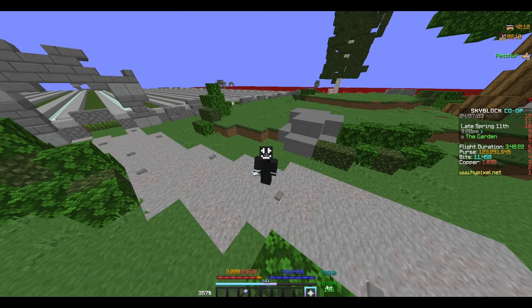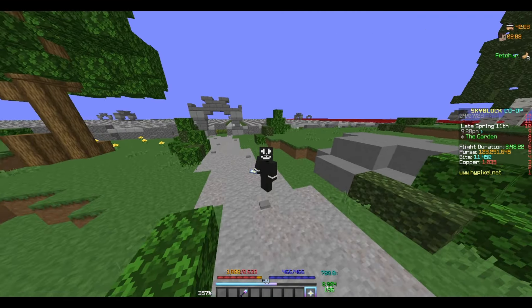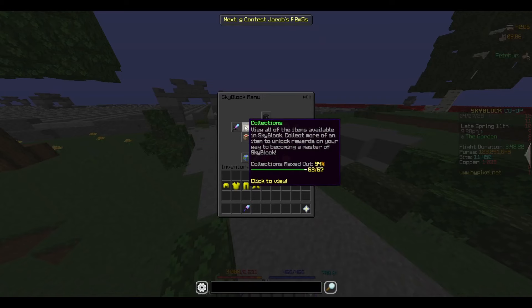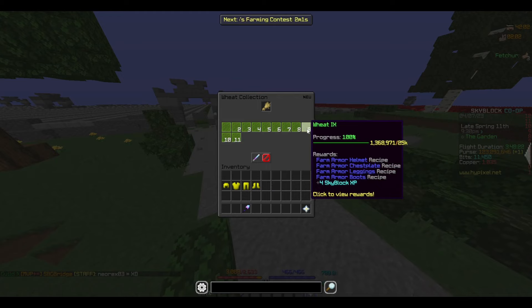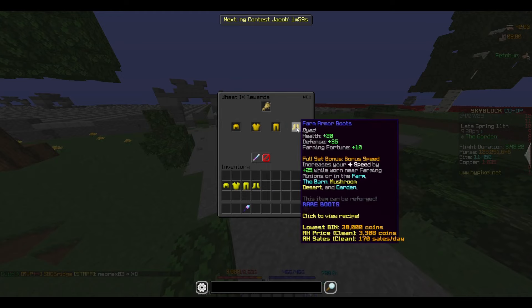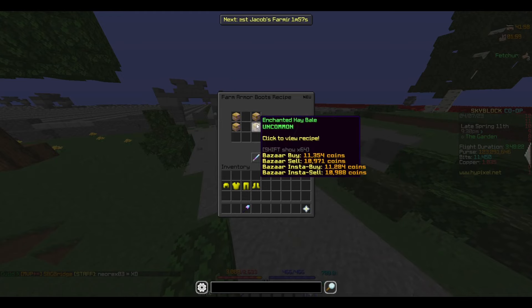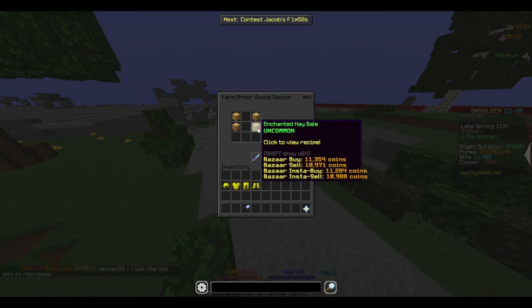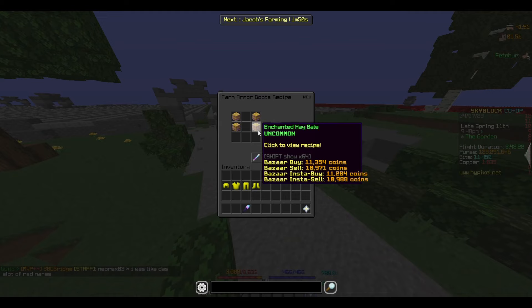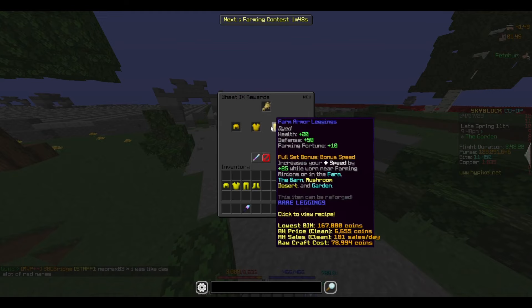Now, if you're trying to step up in your farming gear, there are some easy alternatives. The first one is in Wheat Collection Level 9 — the Farm Armor, which is made from Enchanted Haybales, making this armor roughly about 200,000 coins for the full set.